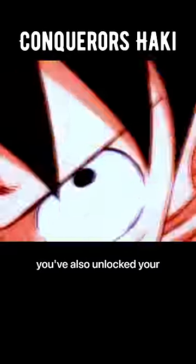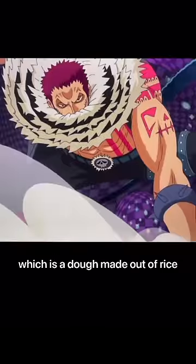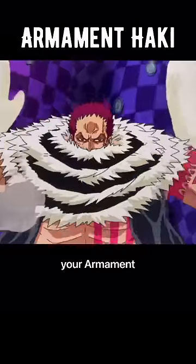In addition, you've also unlocked your Conqueror's Haki. Fruit number two, the Mochi Mochi Fruit. This Paramecia-type devil fruit allows you to create, control, and manipulate mochi at will, which is a dough made out of rice. In addition, you've also unlocked your Armament Haki.